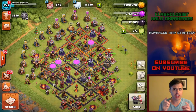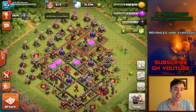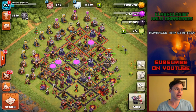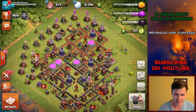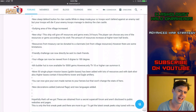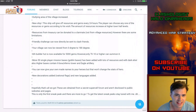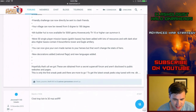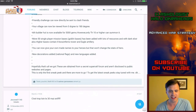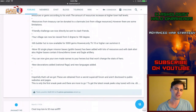Welcome, friends. We're talking about another leaked update - the builder's hut. Is six builder huts true or false? Let's find out and dig into this article from Clash of Clans France forum. Right in the middle you can see it: six builder huts is now available for 5,000 gems, however only Town Hall 10 and higher can summon it.